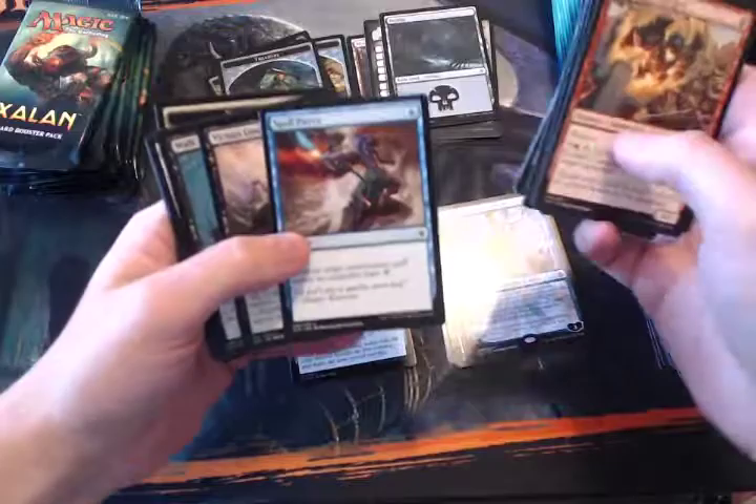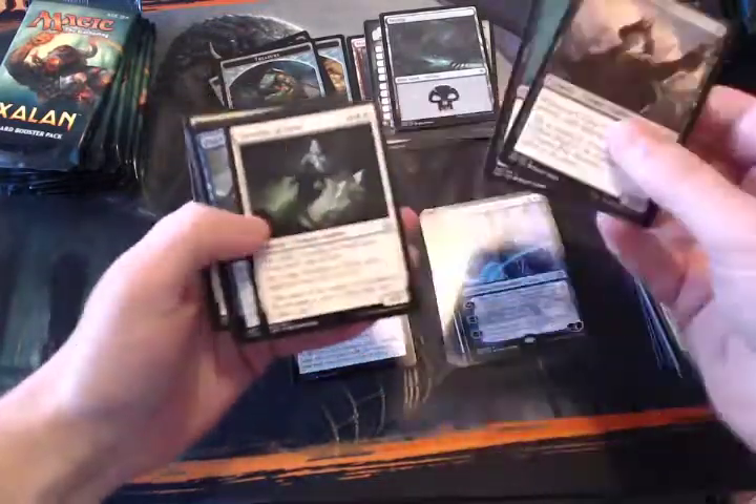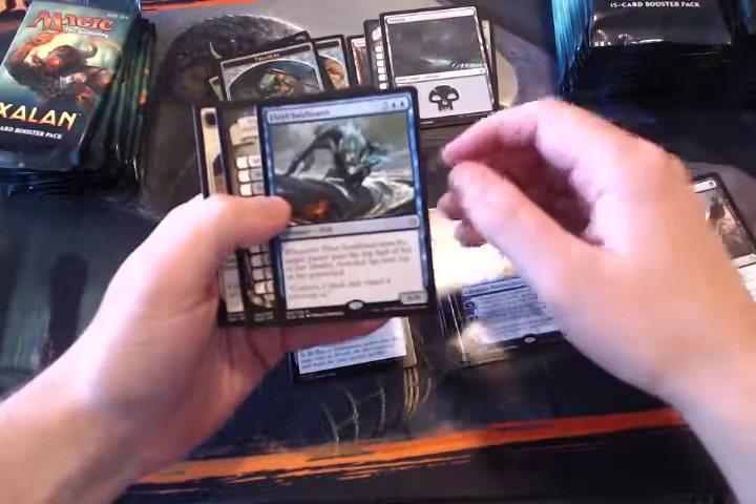There's a new Spell Pierce — I love the art on that Spell Pierce, it's absolutely gorgeous. Some uncommons: Walk the Plank, Fleet Swallower. This is an interesting one — basically a mill bomb.